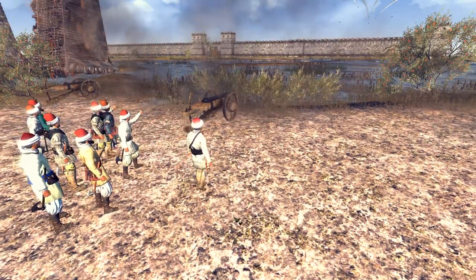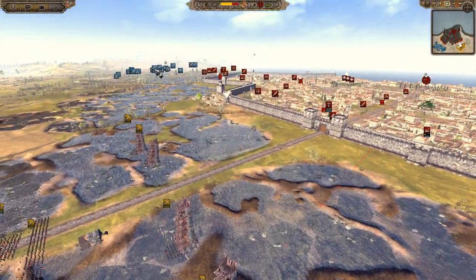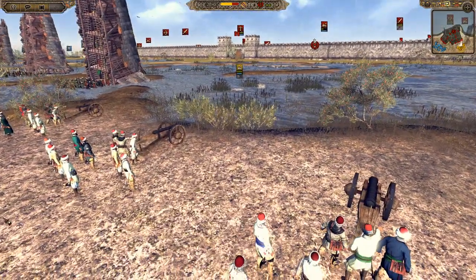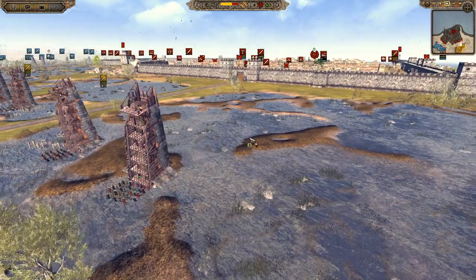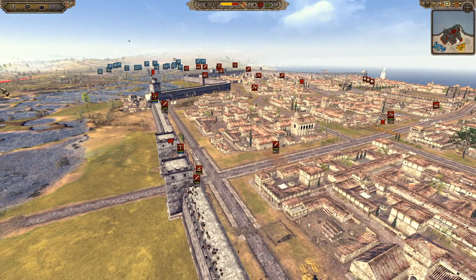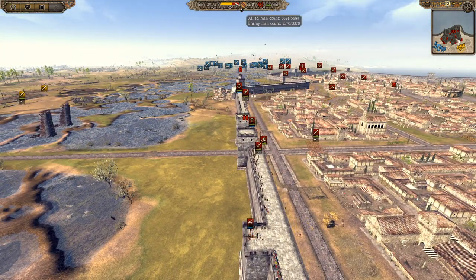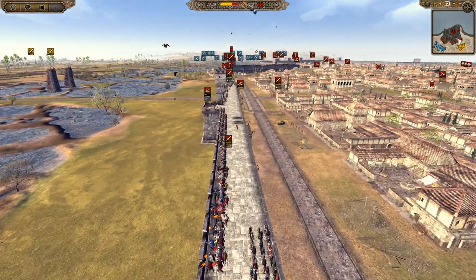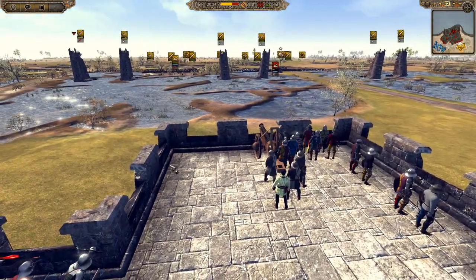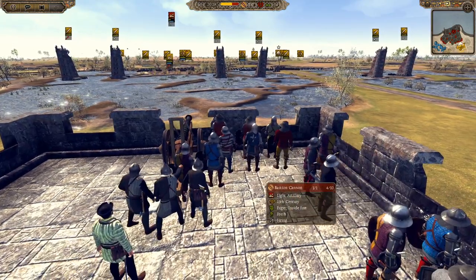Welcome back. We're here with another 1212 AD Siege View, and today we have a 2v1. We have the Papal States and the Gurid Sultanate fighting against the Duchy of Lorraine. The Duchy of Lorraine has a larger army so he's able to take on both forces, but he's still massively outnumbered — 5,000 to 3,000. He has the walls to help him, with gun emplacements on the towers firing down on the troops below.